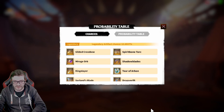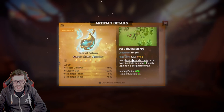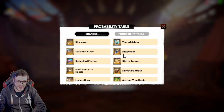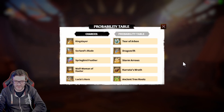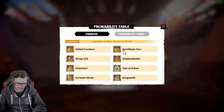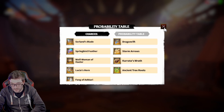Those are the ones we want. Shadow blades we've already got, five tier five dragon rift, solid one's blade five — anything else I'm not too bothered about. Maybe the wolf woman of halo, but I'm not a cav main so I don't care. I do want one of the top three here though.